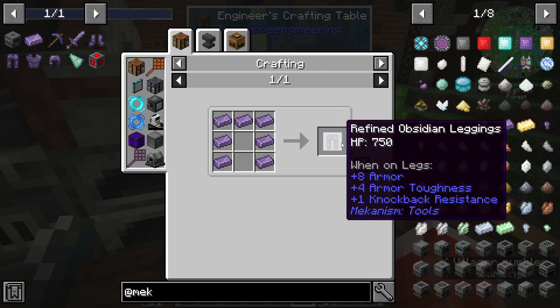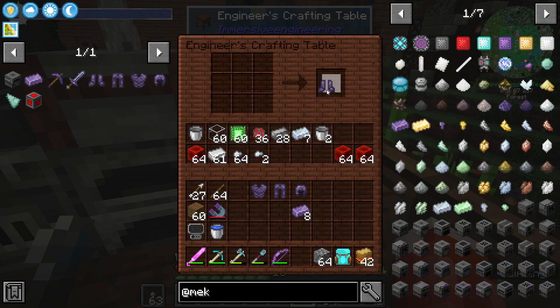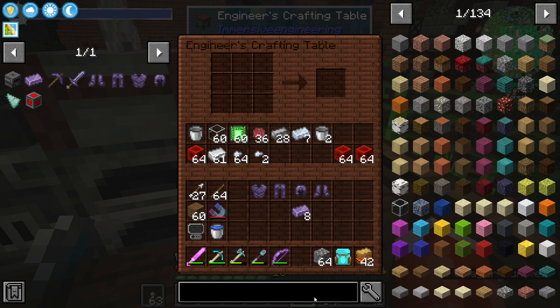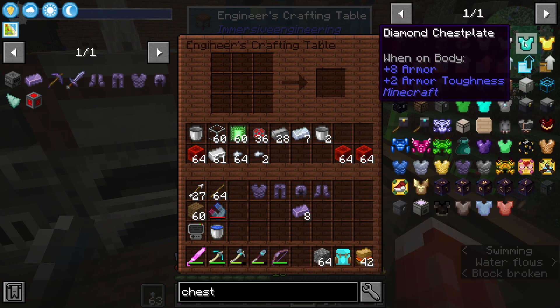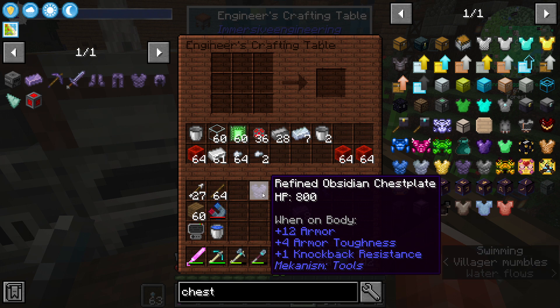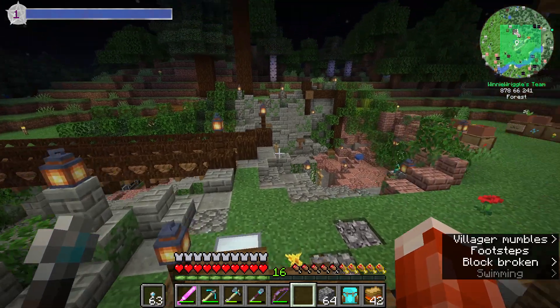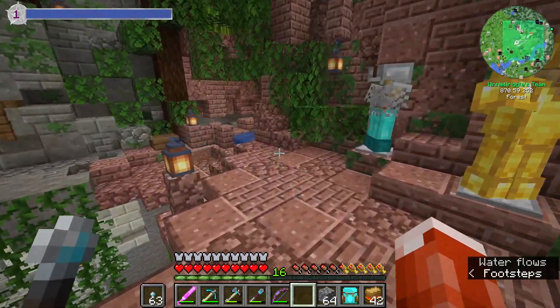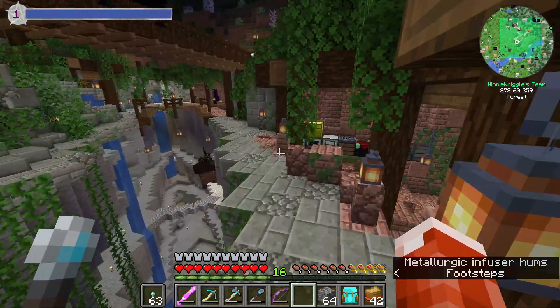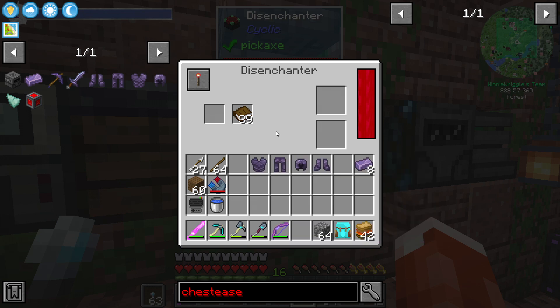So there we go: chestplate, pants, helmet, boots. And you may ask why I'm making these — let's just compare the chestplate. Our current diamond chestplate gives us plus eight armor and plus two armor toughness. The refined obsidian chestplate gives us plus 12 armor, plus four armor toughness, and plus one knockback resistance. I would call that a significant improvement.